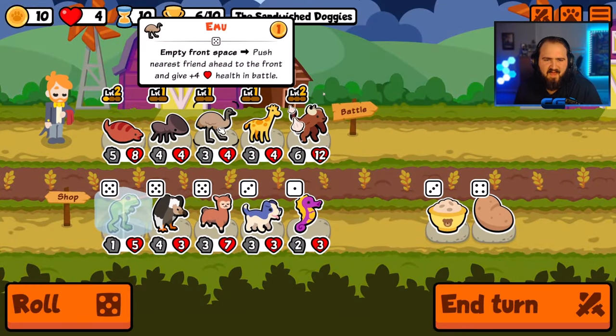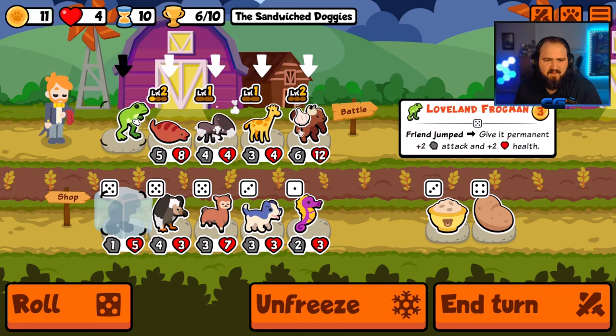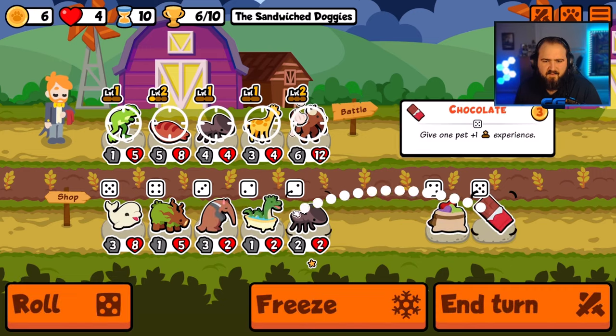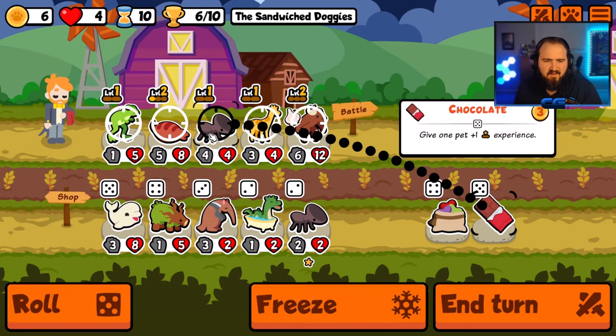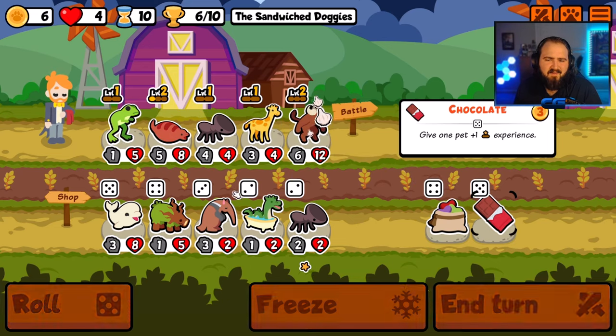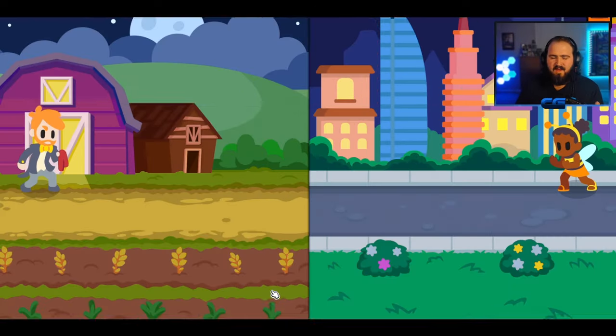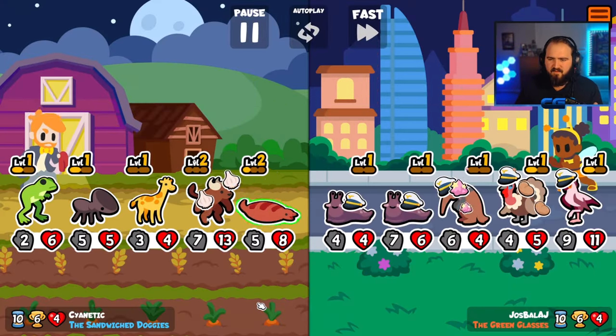I think that is insane to run that — I think we do this. I think we try to get level ups. Do I keep him around? I think I do this, because I want to level up the Loveland Frog, and I also need to potato him so it doesn't get sniped.